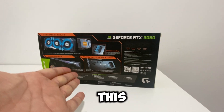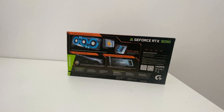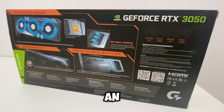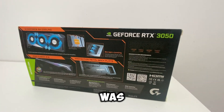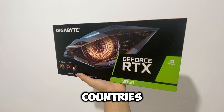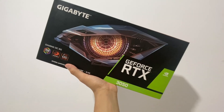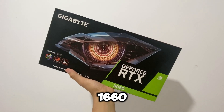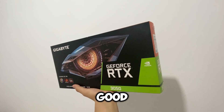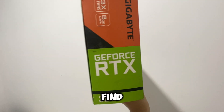Nvidia decided to release this graphics card to keep stock available for customers who couldn't find a card in stores because there was never any stock. At the time, an RTX 3060 Ti was very expensive, costing up to $850 in some countries for a mid-range card — crazy, right? During that time, the recommended cards were the 1660 Super or 1050 Ti, which were the most common options available at a good price. But even an RTX 2060 was expensive and hard to find because of mining.